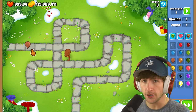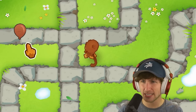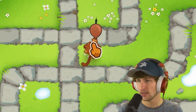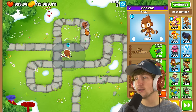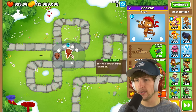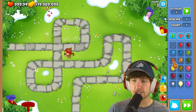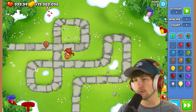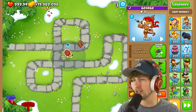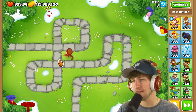Huge shout out to today's modder, Aubrey, for making these amazing custom balloons. This next one looks like wood — it is hitting it. It doesn't have any children balloon, but it is relatively tanky. You have to hit it and it looks like it's cracking the wood, kind of like Minecraft, and then it just pops.